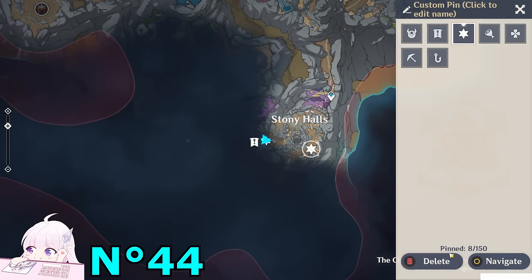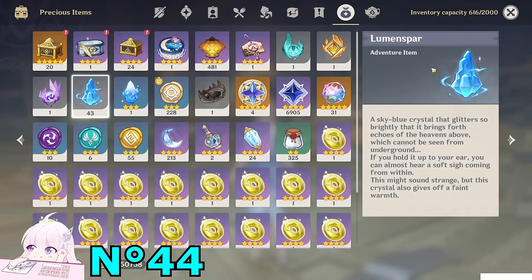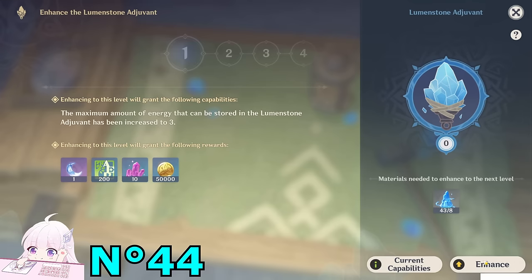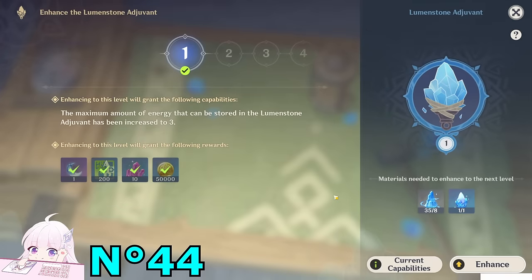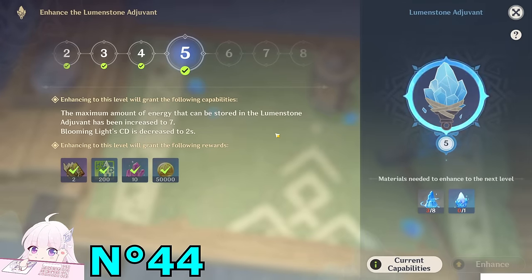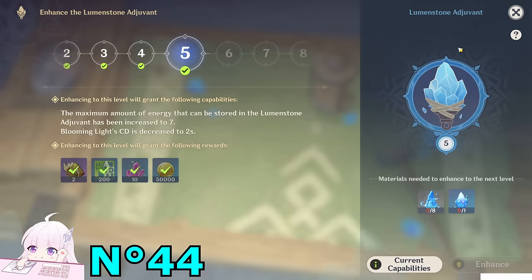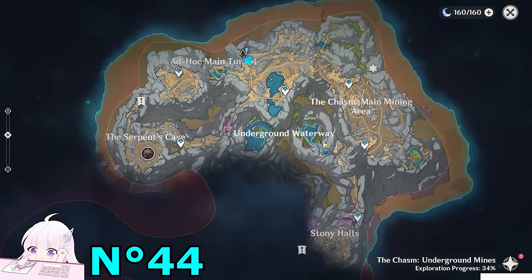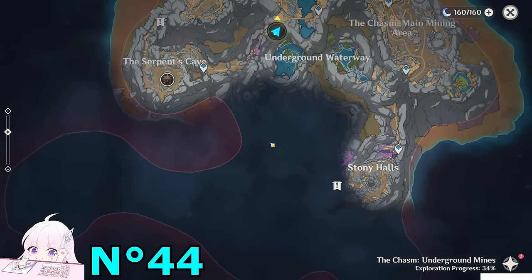We've collected all the Lumenspar — at least for the first half of The Chasm underground mines map. Let me count: 43! Let's go to Jinwu and upgrade the gadget. Enhance and refine — let's enhance to the second level, and to the fifth level. Now we can't go further because we need another Lumenstone Ore. At least on the map I didn't find any, so it's probably a reward from another world quest. After this, please continue doing your world quest first and come back to check the video for the second part after you get stuck — because you need to level up to level two.